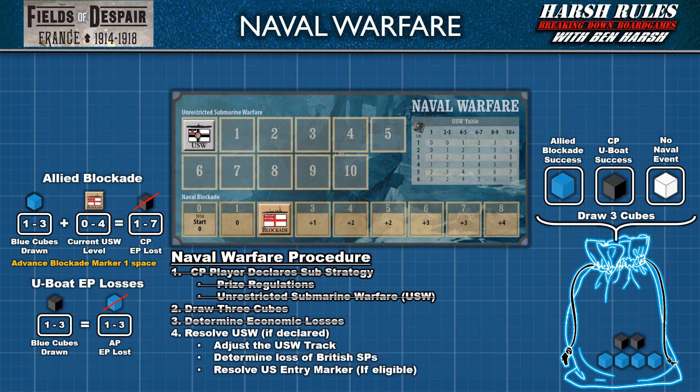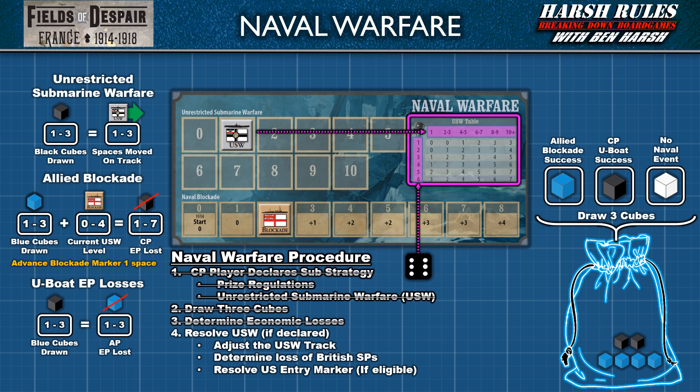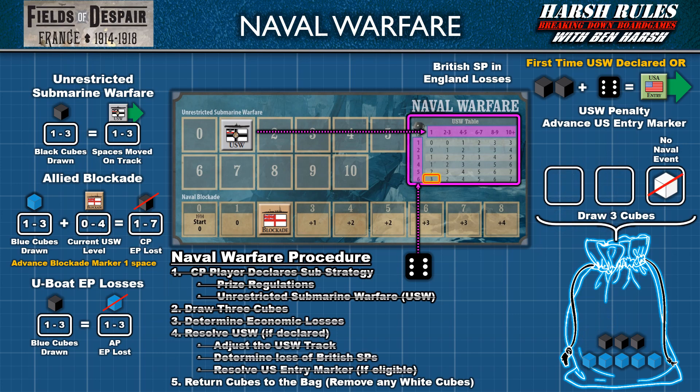The next step is resolved only if unrestricted submarine warfare is declared. First, the unrestricted submarine warfare track marker is moved the number of spaces equal to the black cubes drawn. Then, referencing the USW table, the Central Powers player rolls a six-sided die and compares it with the number beneath the USW marker. This result tells the Allied player the number of British strength points to remove immediately in England. Unrestricted submarine warfare can also cause the USA to enter the war sooner — the first time it is declared, advance the US entry marker one space. Also, if two black cubes are drawn and there is a die result of six, advance the US entry marker one additional space. For the final step of naval warfare, players return cubes to the blue draw bag, except for any white cubes, which are removed from the game.